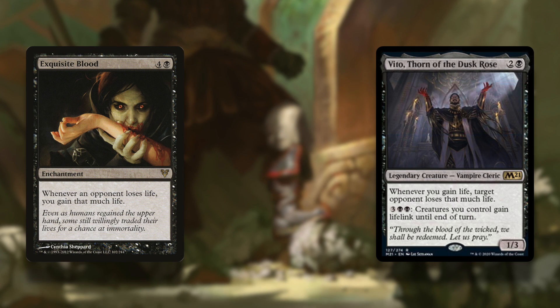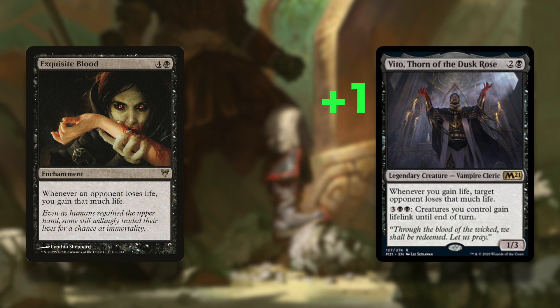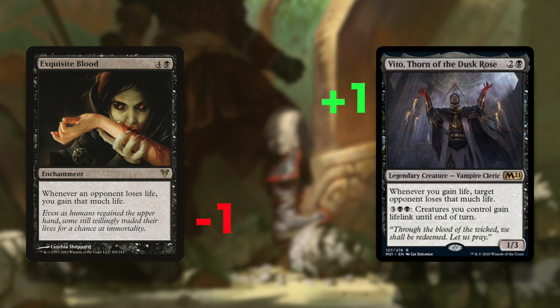Exquisite Blood says whenever an opponent loses life, you gain that much life. So when you have both out on the battlefield, you just need to gain 1 life or an opponent needs to lose 1 life, and that's a win.